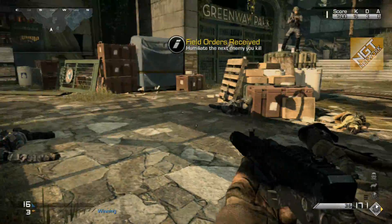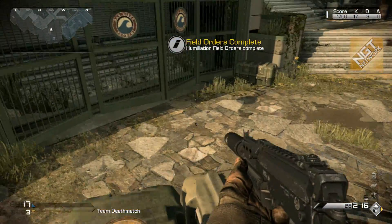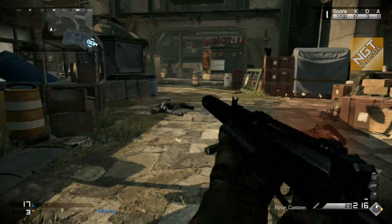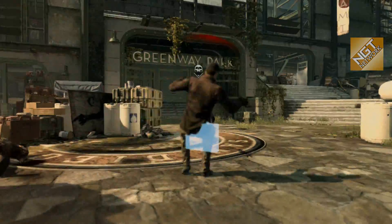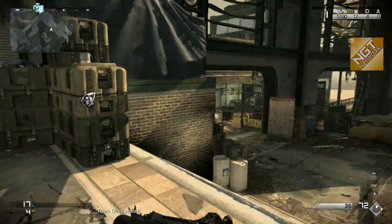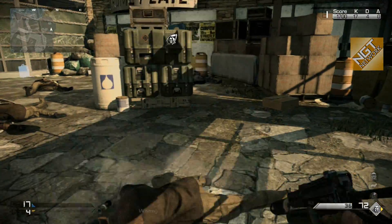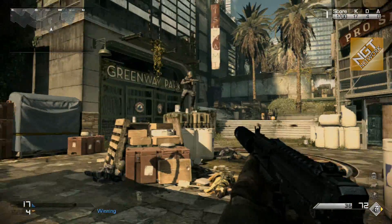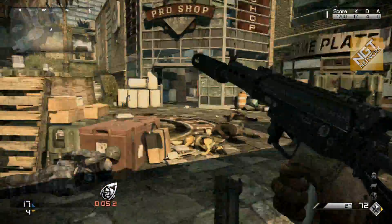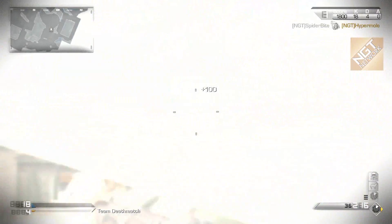I've got Hyper in the map with me on a team deathmatch and we're going to complete some of these field orders. It's a humiliation field order, much to Hyper's chagrin. We're going to drop down the care package — this is about the fourth or fifth care package I've gotten trying to get the KEM because the entire map changes when you call it in. In private match you can only select this version of Strike Zone; you can't select the KEM version. I just got the KEM — KEM Strike only available in a care package here on Strike Zone.